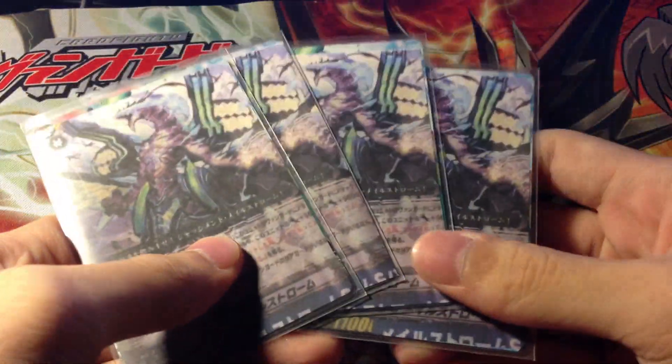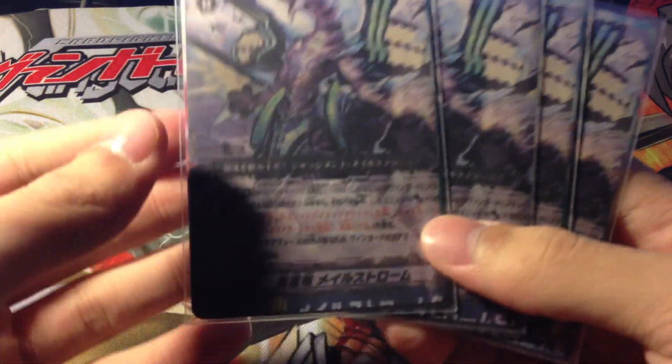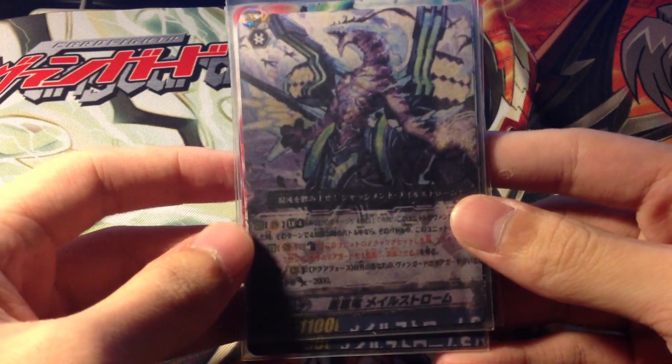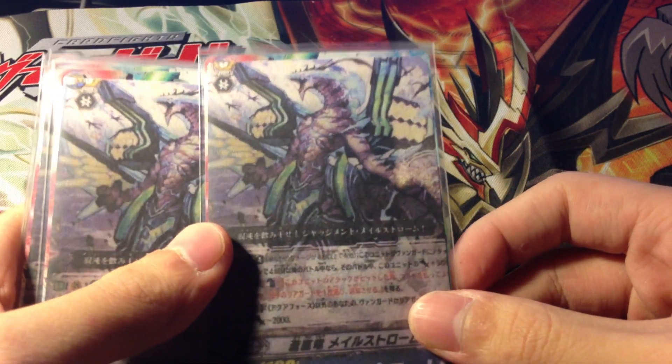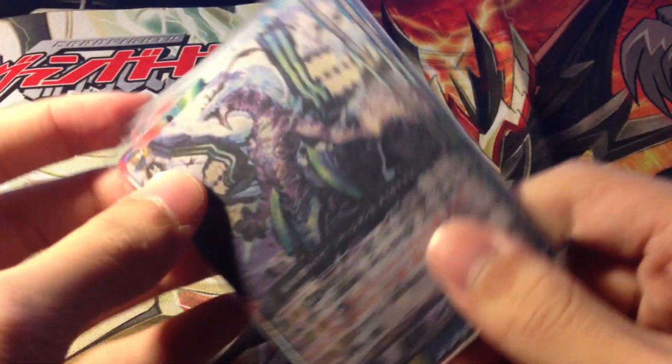Now we have the boss of the deck. Say hello to the Dragonic Overlord of the clan — but much more balanced. We have Bluestorm Dragon Maelstrom, an 11k base with a Limit Break ability: when this unit is the 4th or more attacker, it gains 5k attack and gains another ability. When this unit hits the vanguard, you can counterblast 1 to retire one of your opponent's units and draw a card. Sounds like a Dope without a personal blast and crossfire, but it has to hit the vanguard. Definitely the key card — play 4 of these bad boys.